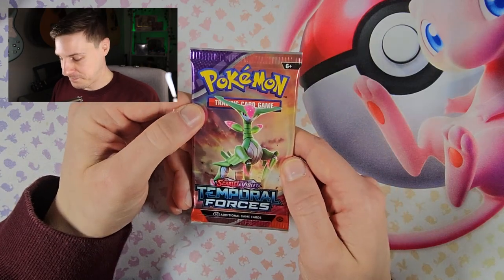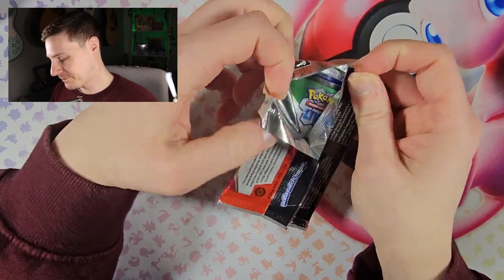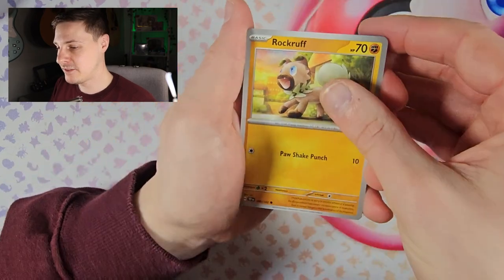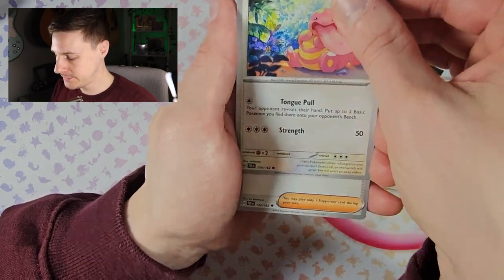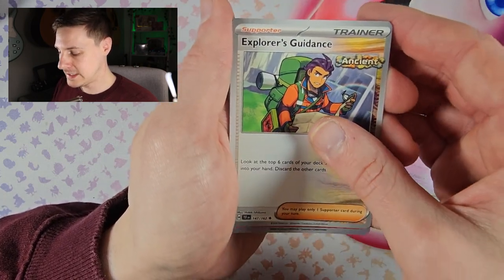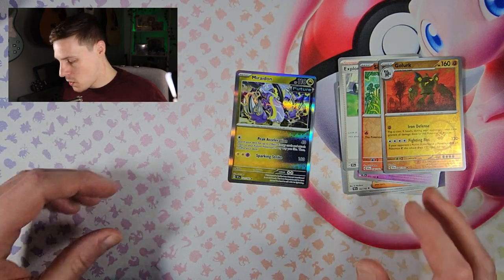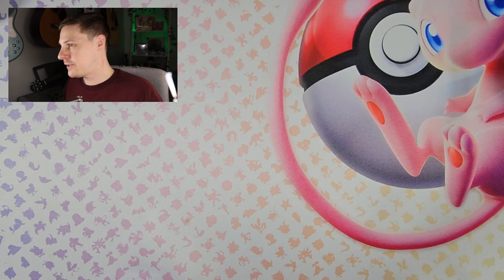Two packs left — are we saving the best for last? Second to last pack: Rock Ruff, Litten, Shroomish, Fletchinder, Bianca's Devotion — that's what I need in the special version — Explorer's Guidance, Drifblim reverse, Golurk, and another Marydon. Oh no, two packs in a row without pulling anything.